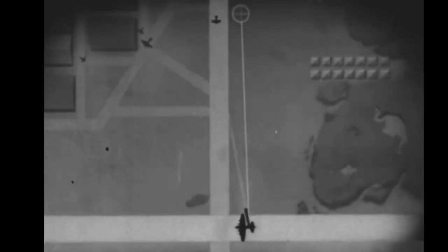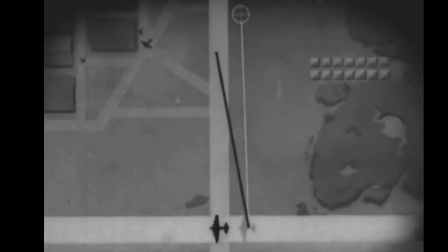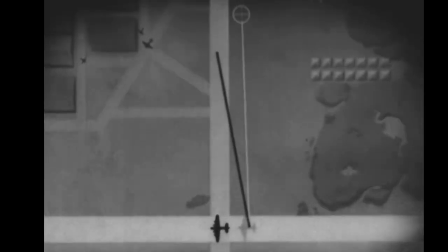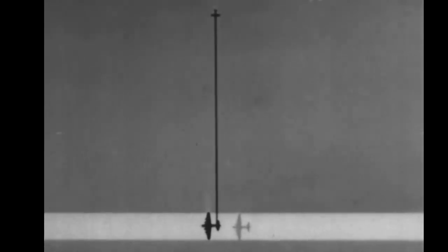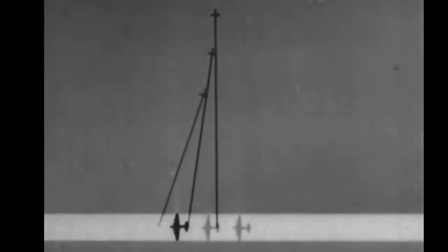Now, if he is moving toward us, our point of aim must be such that our bullets will intercept him. But what happens if we put him in the air, where he's free to change his course and keep firing at us? As we move forward, he must change the angle of his approach. This is his pursuit curve.